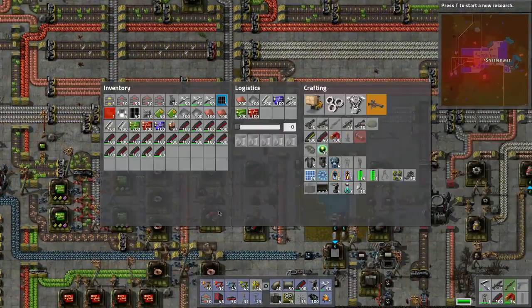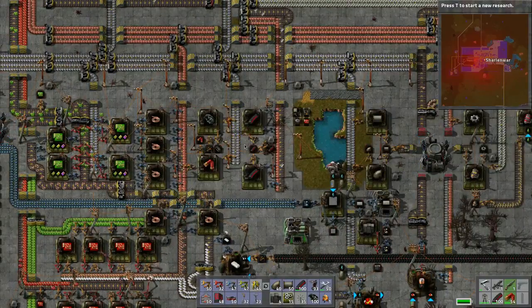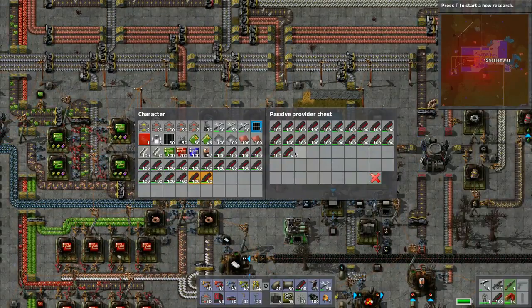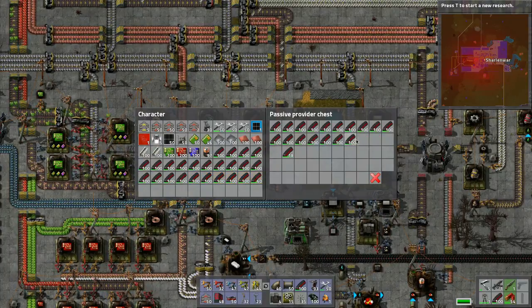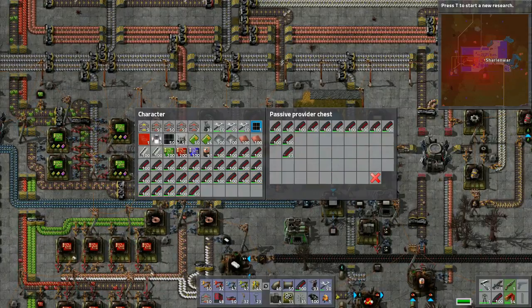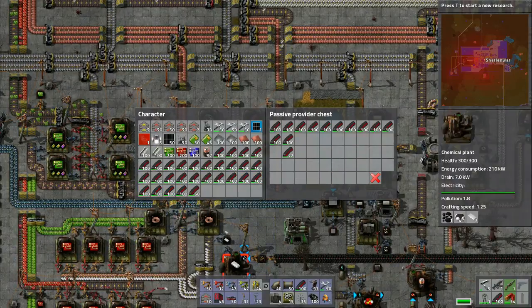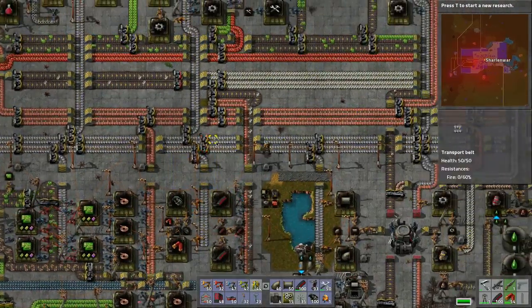We're using up these resources because it's ammo, so we'll grab from this so that way we have a lot of it, because we're going to need to. We have these - I want to build stuff with. Looks like we are all topped up.